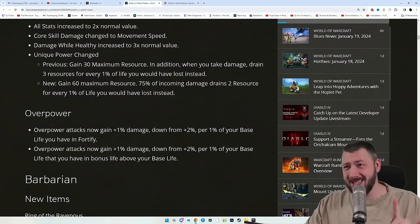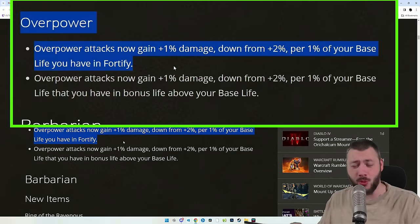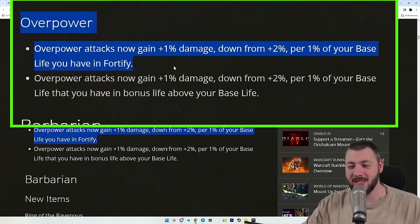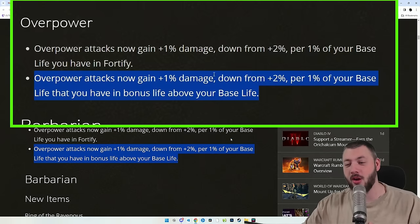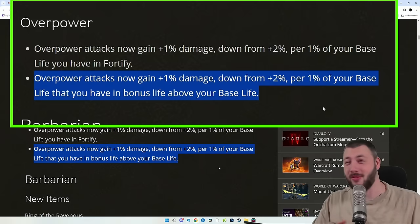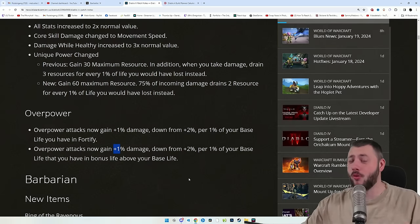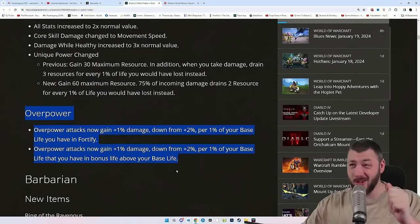The changes to overpower were less significant than I thought. Overpower attacks now gain plus 1% damage, down from 2%, for each 1% of base life you have in Fortify — so at 10,000 life and 10,000 Fortify, it's now 1% instead of 2%. The same applies to bonus life above your base life, also halved. That's still good because overpower remains very high damaging. As a leveling build for Necro it should still work absolutely fantastic, though late game we may need some tweaks.